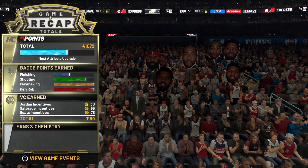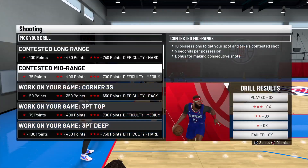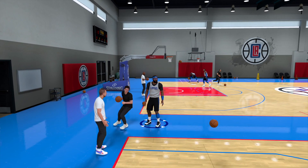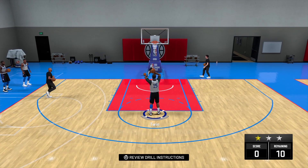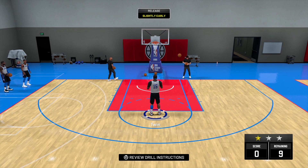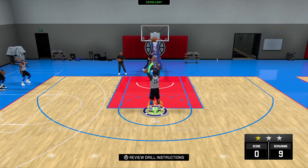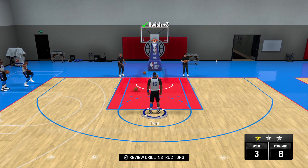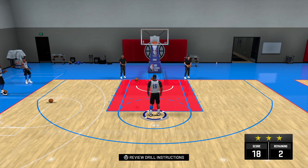Now, if you made it to this point — this is the last part of the badge method for shooting. This is the only drill you want to do: you want to do free throw golf, the whole time. Free throw golf gets you 750 badge progression points for hitting your free throws. And every few games, an NBA legend will come to your practice and give you like a times-3 multiplier, so you'll be getting over 2,000 points on your free throw drill. This is how you're going to get your shooting badges quick too — because you're going to do free throw golf every time.